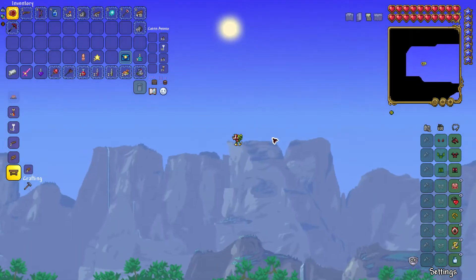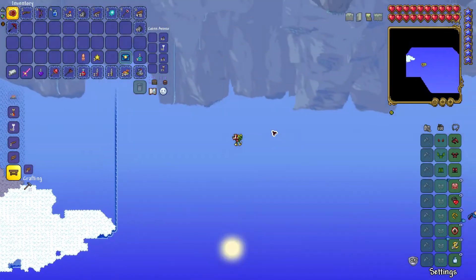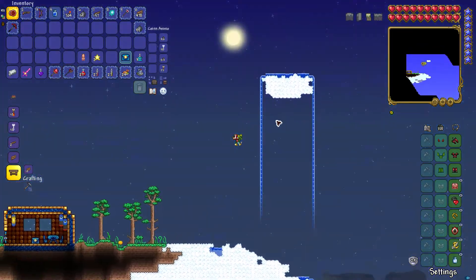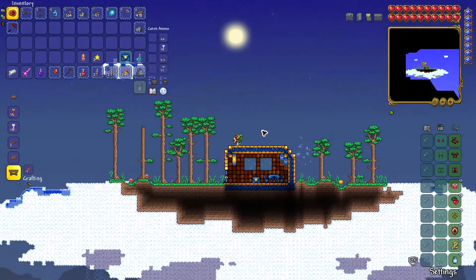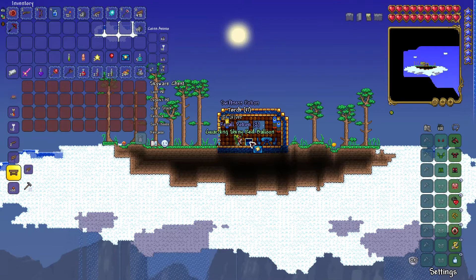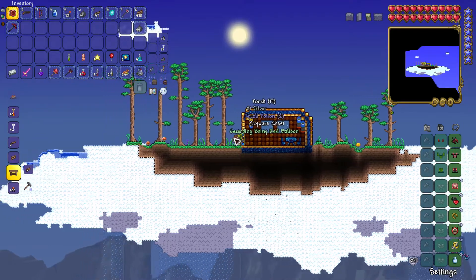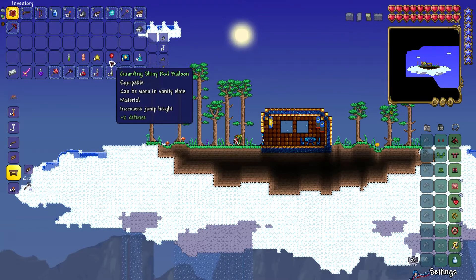Do you want to get the shiny red balloon? Then look no further. All you have to look for is a house in the sky that has a chest in it. Sometimes you find no chest on an island, only water, but this one has a chest — a skyware chest — and it has a chance to contain the shiny red balloon.